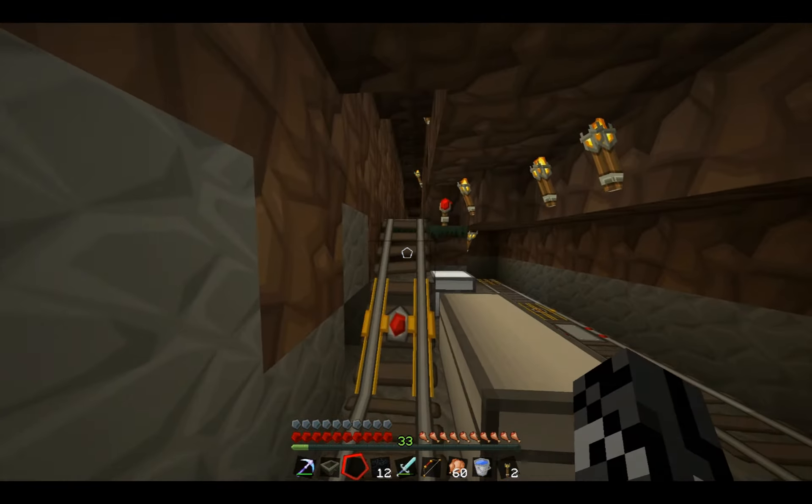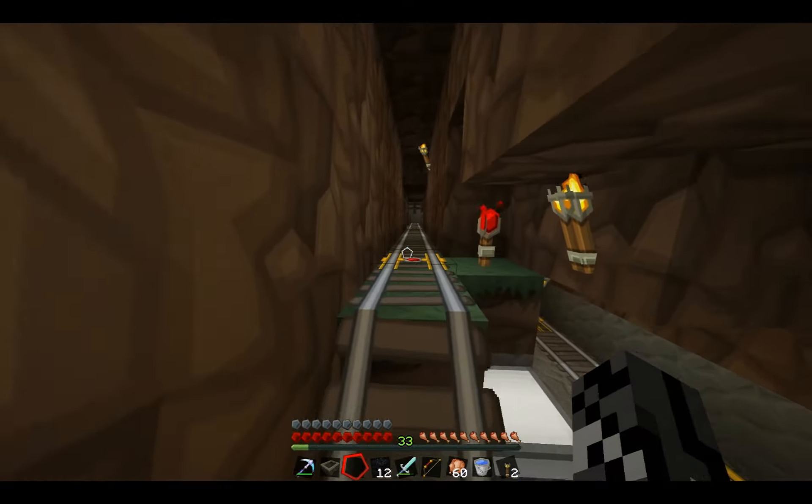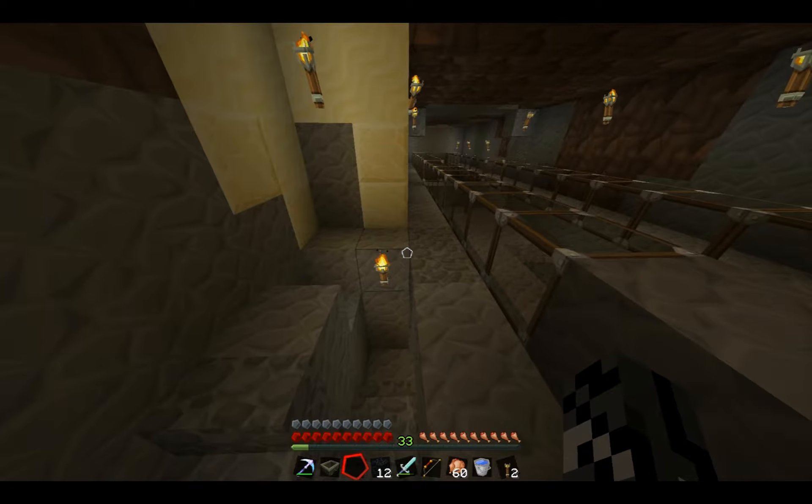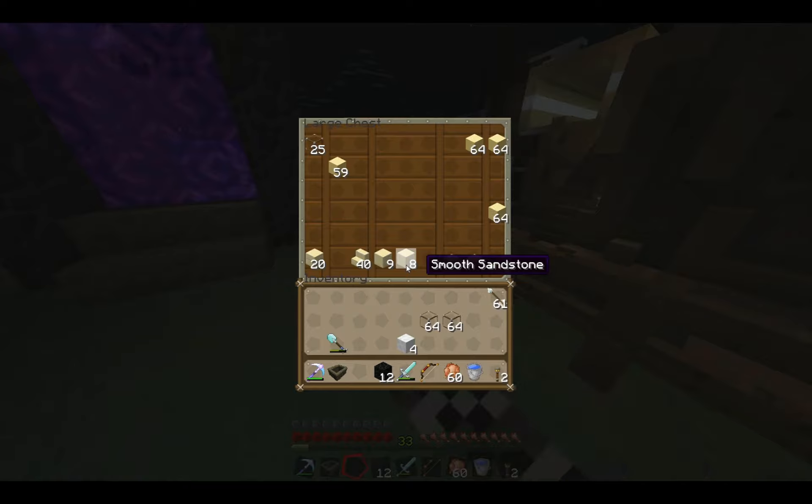This rail system here takes you down to my mine at level 10, which was also my lava mine — where I harvested the lava to build my obsidian structure.